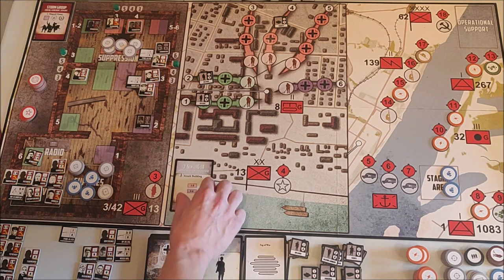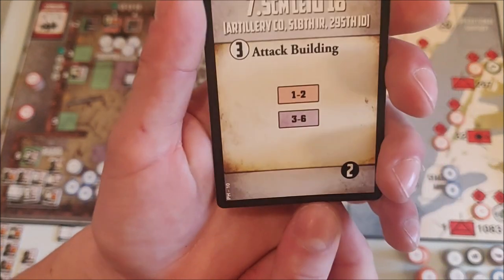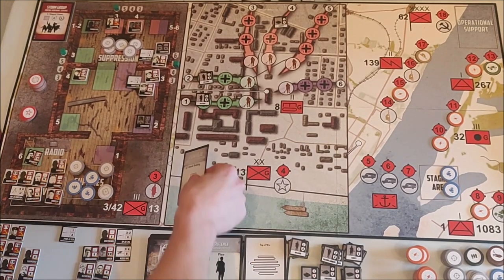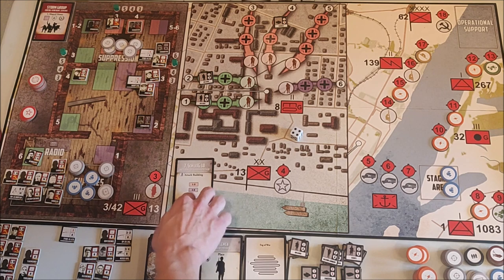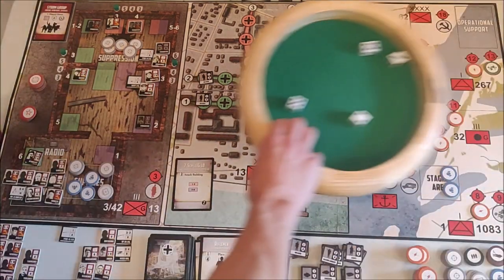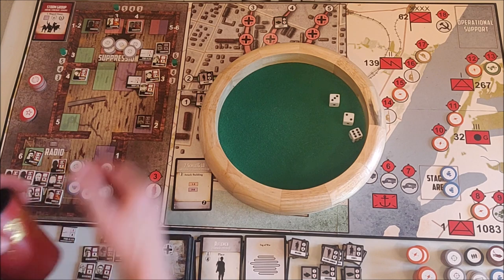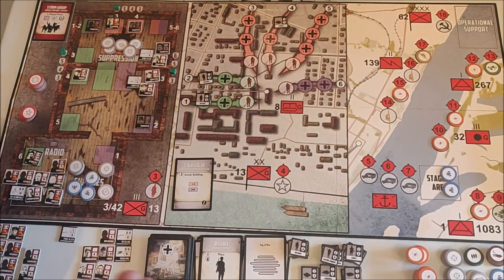Wehrmacht phase — we have an attack building. This one can't attack the green and will most likely attack the purple, with a small chance of the red. It attacks the purple, which is the only wall with damage already. He rolls only three dice needing five or higher — and gets a six, so the purple wall goes down to four. I need to start thinking about bringing in sappers to repair that wall.